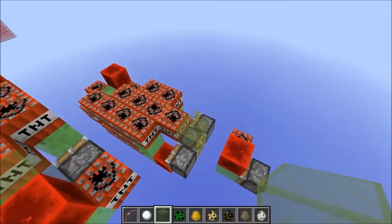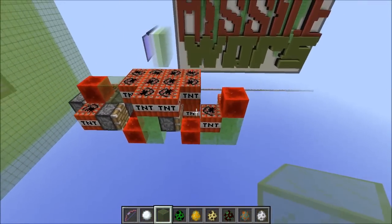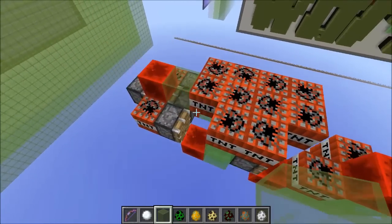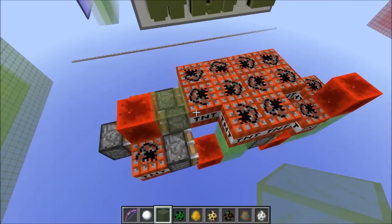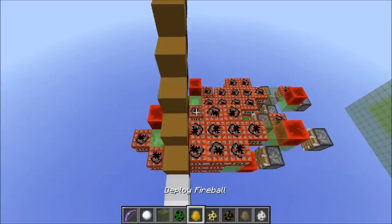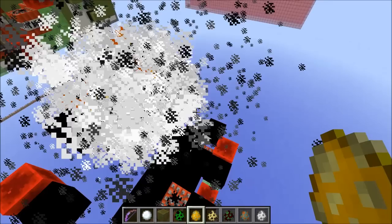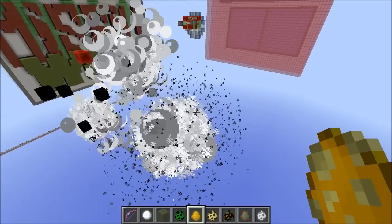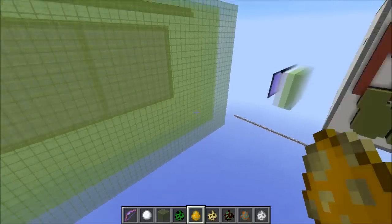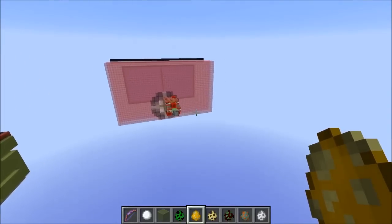So that stops it as well. Now, detonating it while it is going is actually fairly difficult. There isn't really any manual way of setting it on fire while it's going, besides maybe having a fireball and blowing it up like that. But that is a way to go about stopping and getting rid of the trigger mechanism on the Juggernaut.